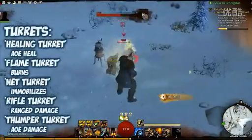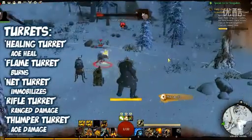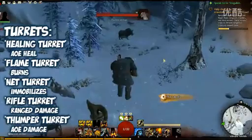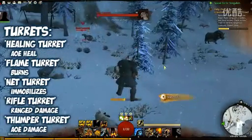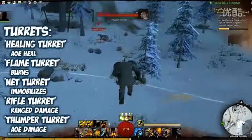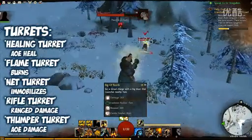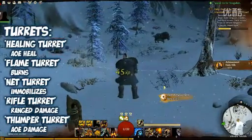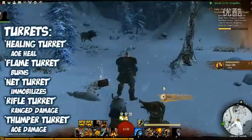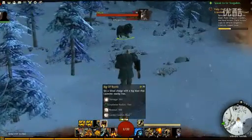So this is the healing turret and this is the flame turret. They're sort of automatic and pretty much do what they say on the tin — plonk them down. There's also incendiary ammo, which I've just equipped, which sets that guy on fire. The incendiary ammo comes from the flamethrower, so having the flamethrower equipped allows us to occasionally buff our main gun with incendiary ammo.